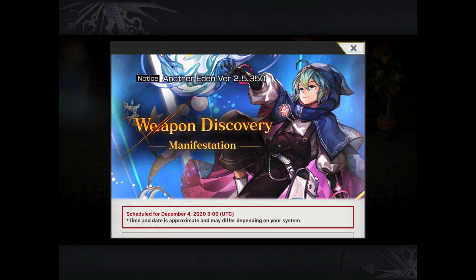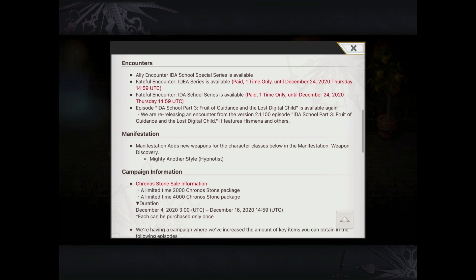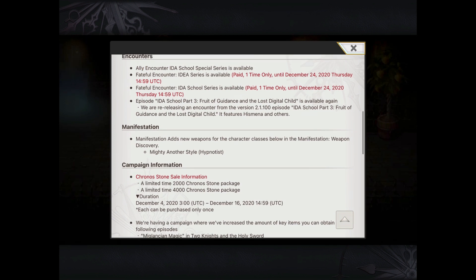It's been a little bit quiet on the Eden front, but if you check your notices, you'll see that there's a new update starting tomorrow, about 24 hours from now. Update 2.5.35, and in it, you'll be able to finally upgrade your AS Mighty and get his personal manifest.